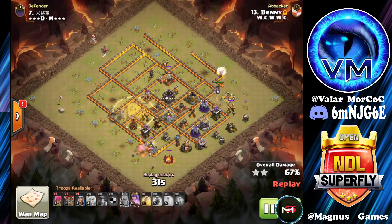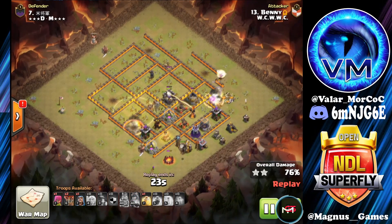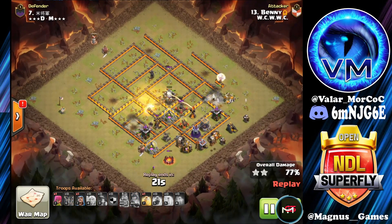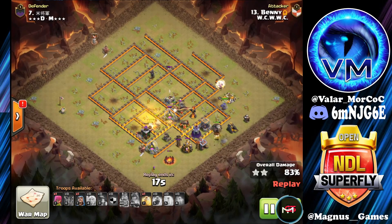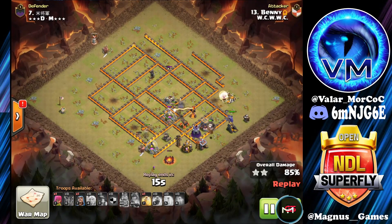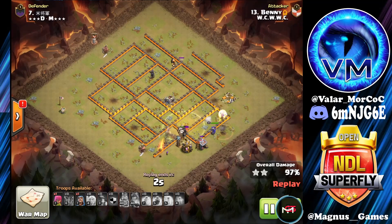Queen's stepping within range of the Single Inferno, so she will be going down — but she does use the ability. A couple of Loons down to catch the Mortar. Final Heal being used over the Cannon, keeping these Miners at full health. Expo Wizard Tower goes down to the Loons. Everything is going to wrap around, taking care of the final three structures once again for a three-star.